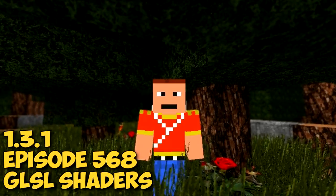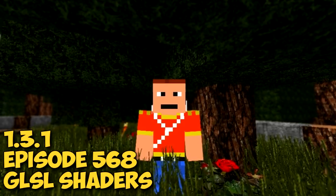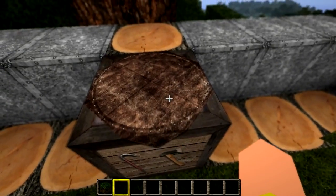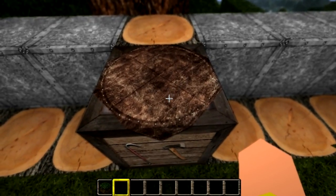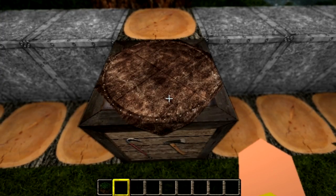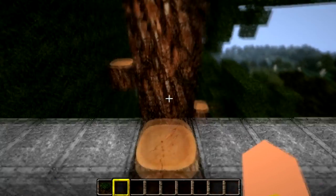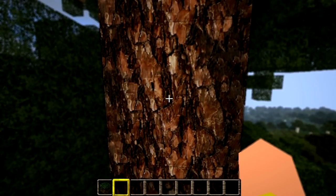Welcome guys to episode 568 of Minecraft, and I'm using the GLS Shaders mod. The reason why I have a texture pack installed is because I want to show off the autofocus in this mod. You can see that in the background it's not as sharp as in the middle, and you can see that nice little leather. If you move closer to this bark, you can actually see the chunks of bark.